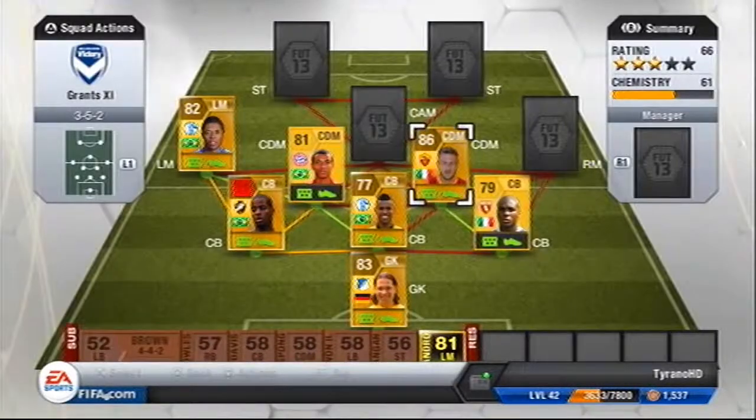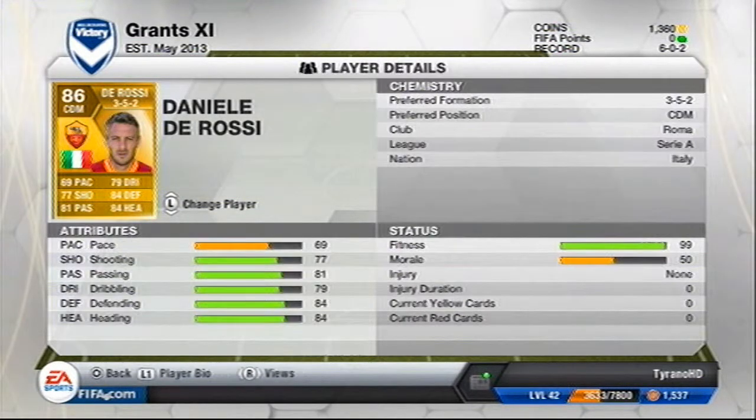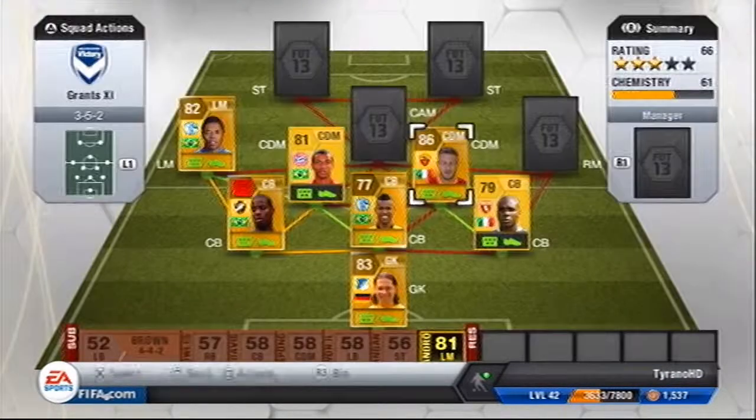Then the second CDM is Daniel Drossi. He was linked with Chelsea — I was hoping that move would go through but apparently it's looking like he's not going anymore. He's all well rounded apart from his pace, which doesn't really matter because he's a CDM. He's even got 84 heading which I was surprised about.